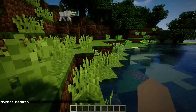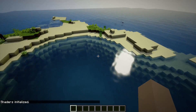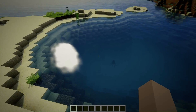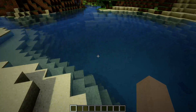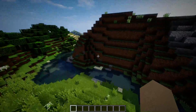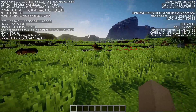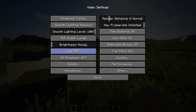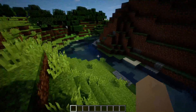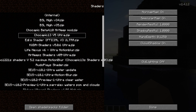Number five is Chocapic 13 version 5. This is a really nice shader pack, but I feel like the water could be a little more blue. In some spots it just looks kind of clear. It's basically a really good shader pack though — I get about 60 to 80 FPS with this on Ultra. It runs really well for people that need a lagless shader pack.